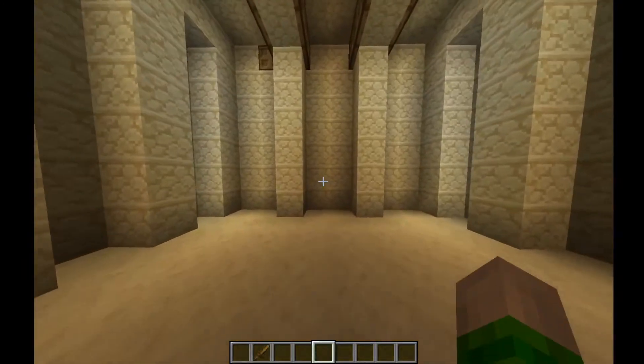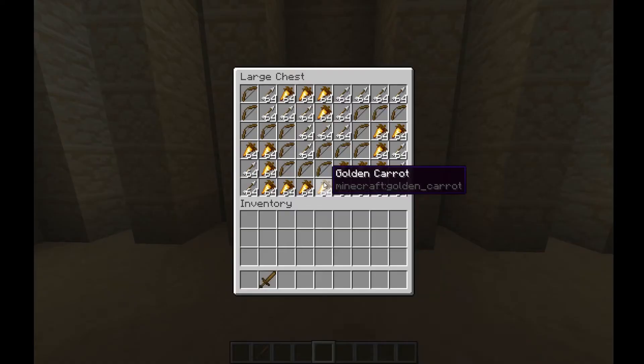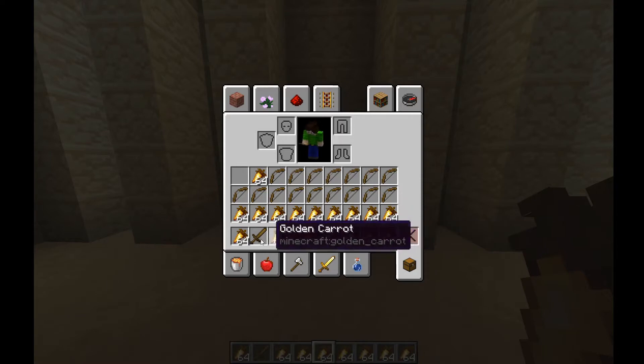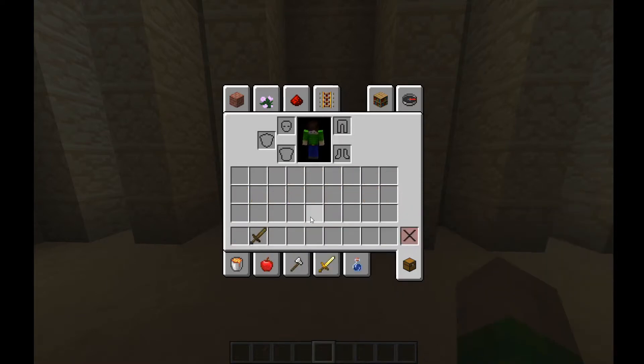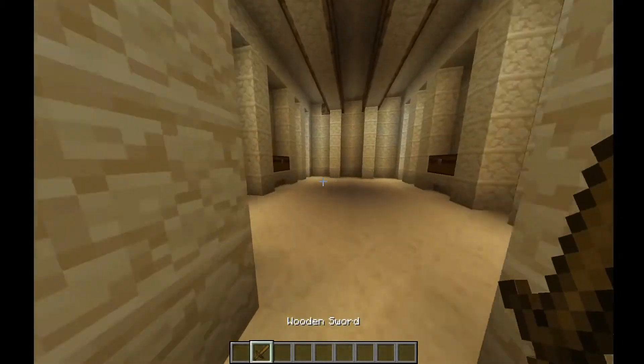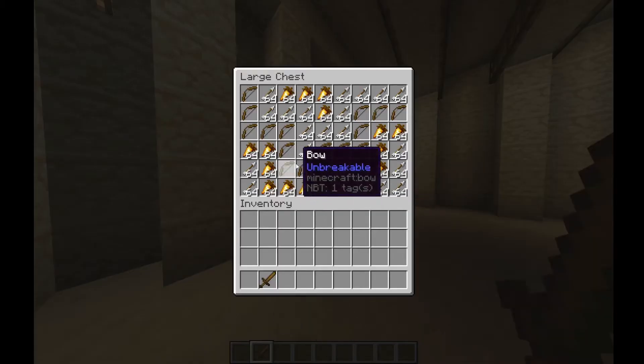A lot of open world games might have a problem with this — a player comes to a chest, loots it completely, and doesn't even think about dying and not being able to recover the loot. There's nothing left for them. So how are you supposed to protect the player from stealing all the items and not being able to retrieve any in the future? The answer: chests automatically refilling.